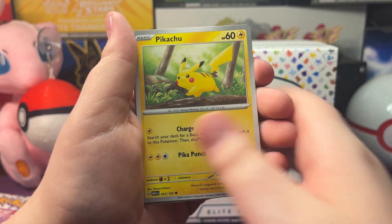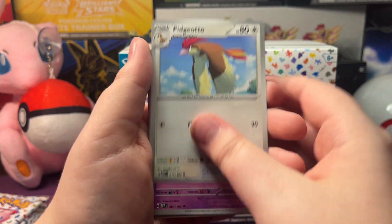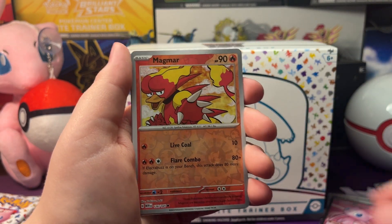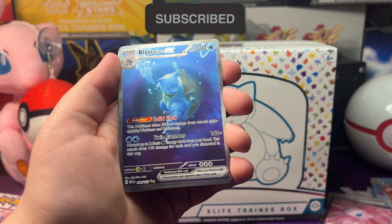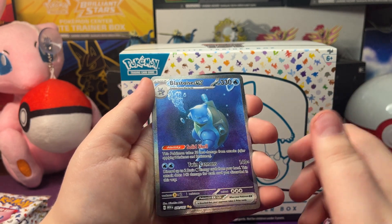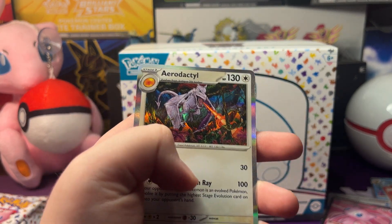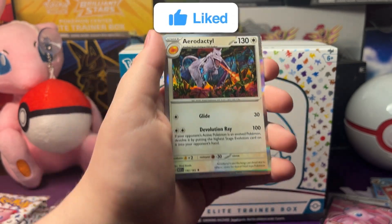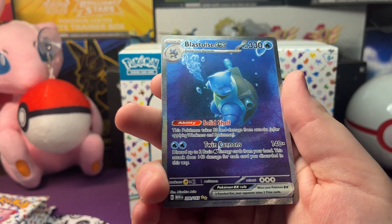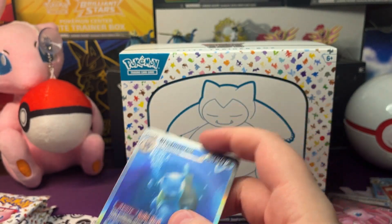Now let's open up our next pack of 151. So we got Pikachu, Farfetch'd, an Antique Old Amber, a Pidgeotto, a Kadabra, a Red Dugtrio, Hitmonlee, a Reverse Holo Magmar, and a Blastoise EX - one of the big three there, that's a really awesome card. With an Aerodactyl which looks really cool - I like that with the holo, it makes it look even better. And a Grass Energy. Here's our Blastoise EX - this is a Secret Illustration Rare, really cool.